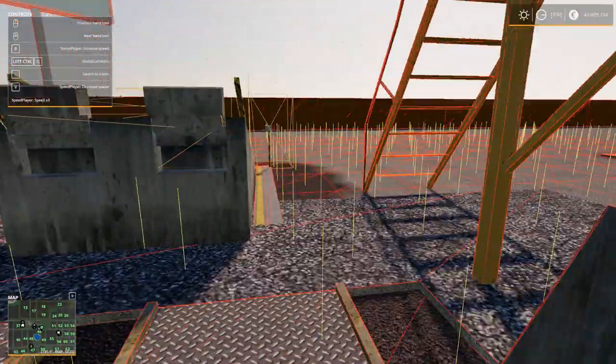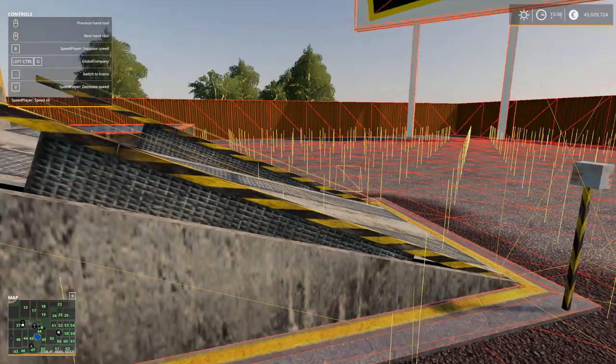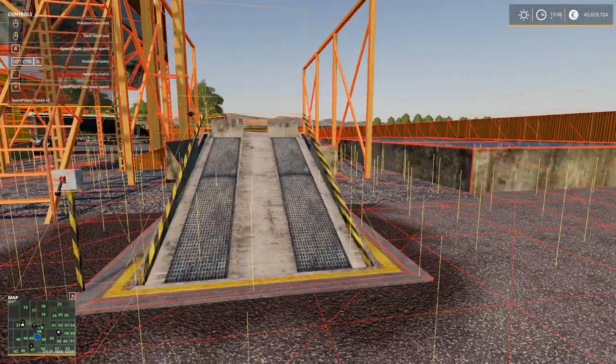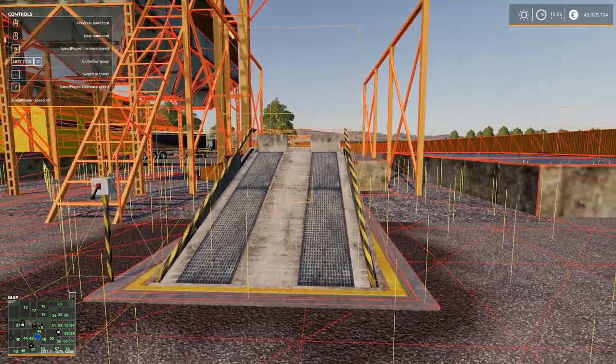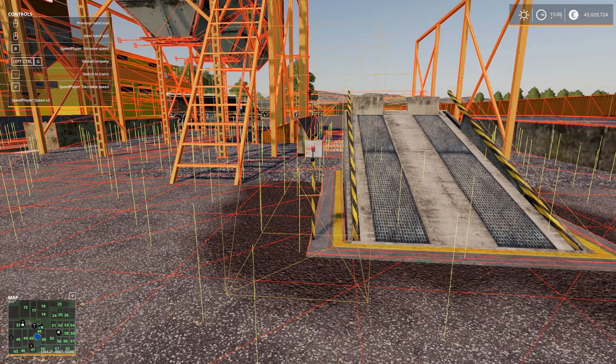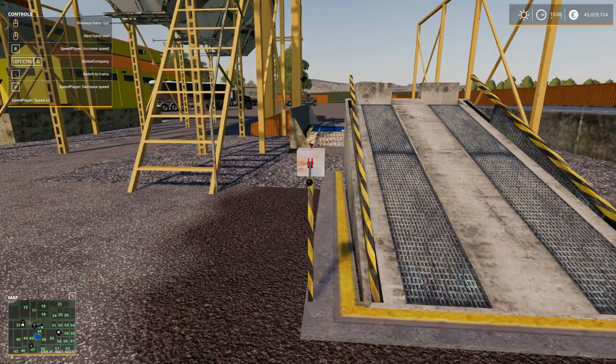So I went ahead and searched for a ramp, and you can find this ramp on the Farming Simulator homepage — there are different kinds of ramps. When everything's gonna be updated and it's gonna be lowered, then we're gonna sell off the ramps. That was a little quick fix there.